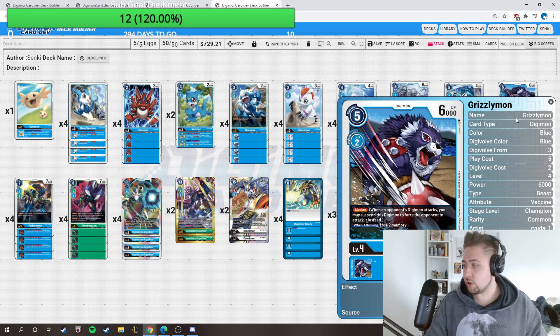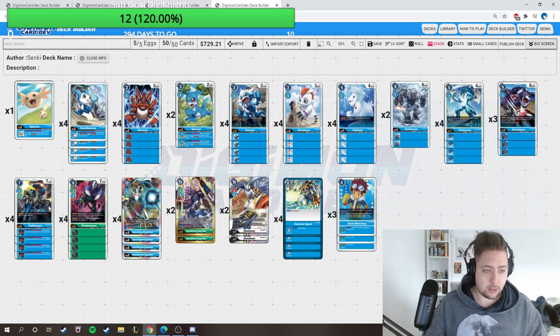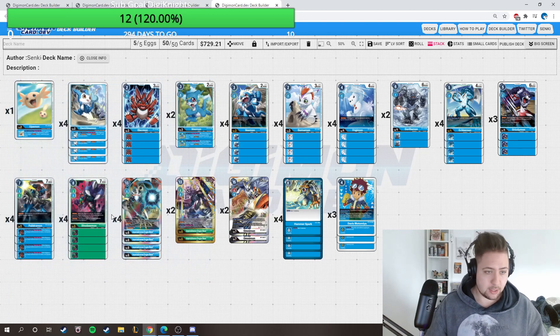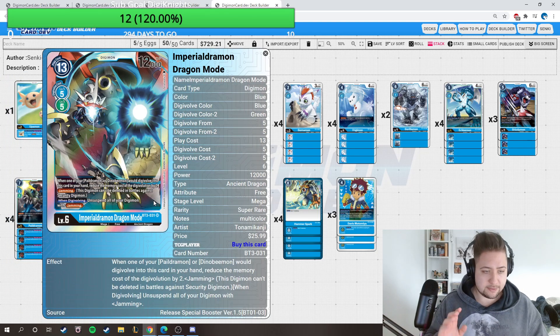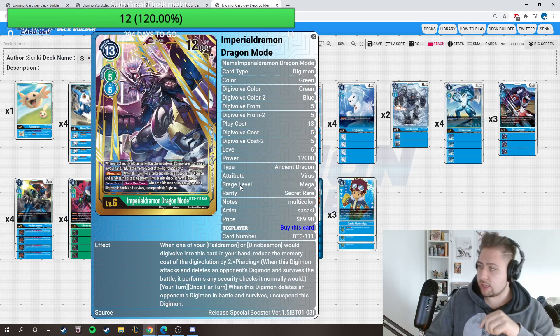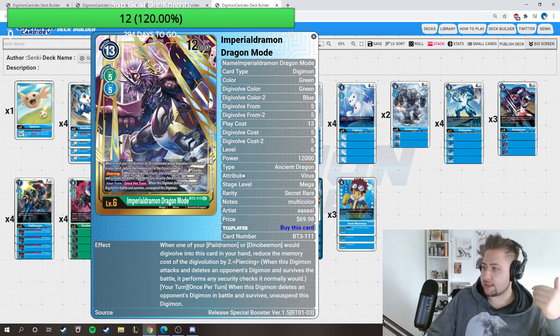We're playing three Rocker because Rookie Rush will be played - it will be in my decklist too - so that when they have to rush, we can block something. We're playing four Pedramon with Jamming, and when I take him once by chance this Digimon has Piranhamon in his name, unsuspended double check - double good. Then we're playing the Dino Vmon with Piercing and Jamming four times, four times the Imperial Mode. That Jamming make it unsuspended and can attack twice.